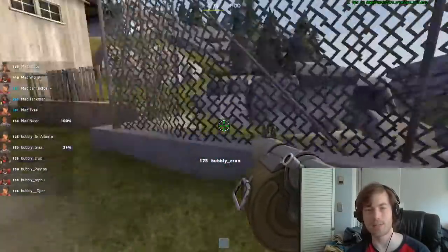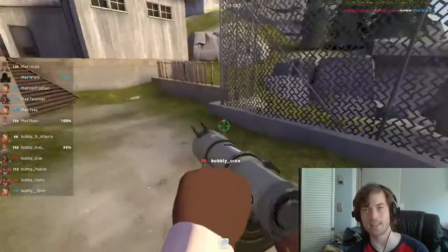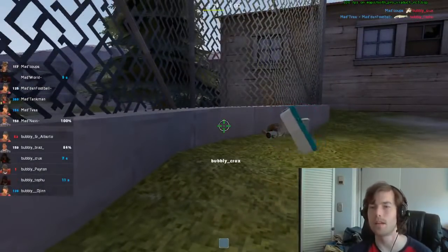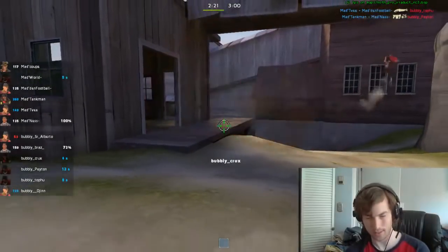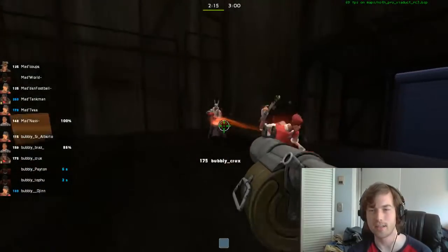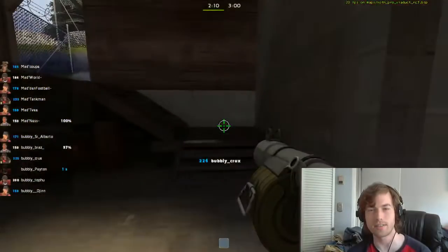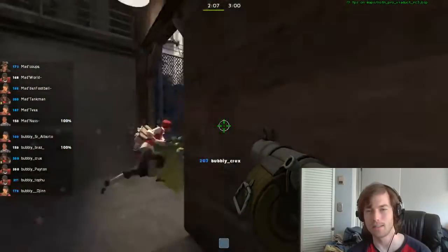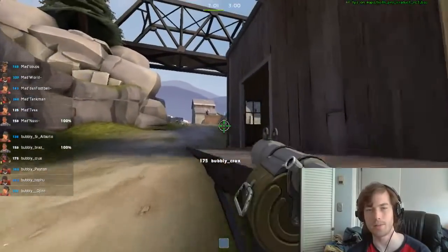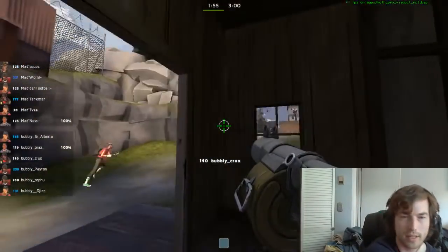Now he's going to play a little bit of pocket demo man. What does he do first? He goes and flanks — this is where he's really good at putting out damage and getting kills. He gets an assist there with the roaming soldier Payton. Just by putting out that damage on the flank, he helped his team, but he did get sniped there. So now it seems at a big disadvantage because obviously your carry demo is down.